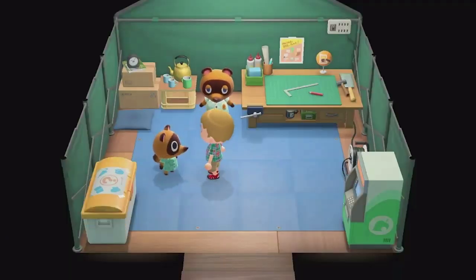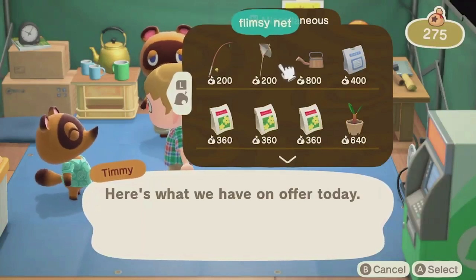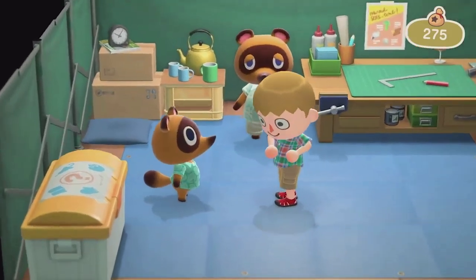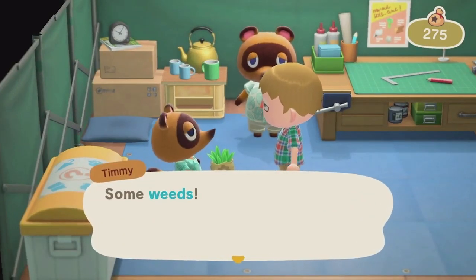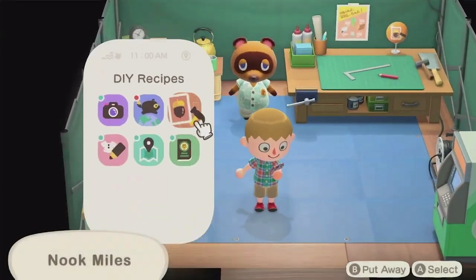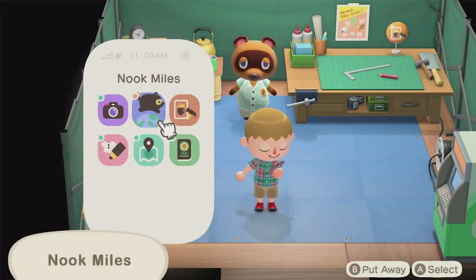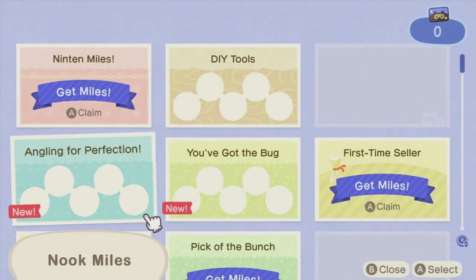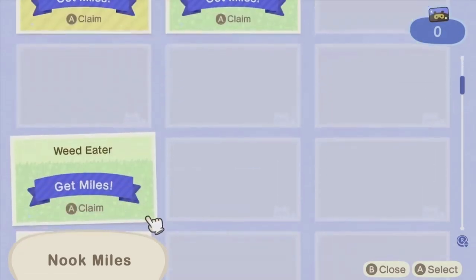Let's head back to Resident Services. Here we sell tools and furniture. We also buy your unwanted items, including any weeds you remove, as part of our island cleanup plan. In addition to the usual in-game currency, bells, you can also earn Nook Miles through the Nook Mileage program. You can exchange your miles for special items and recipes.